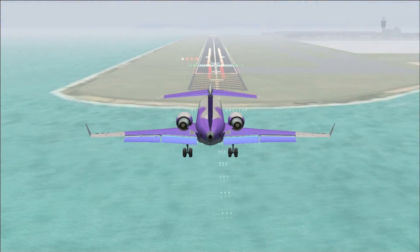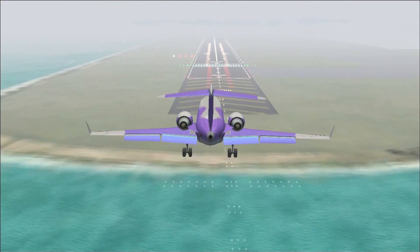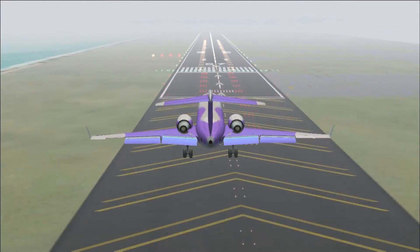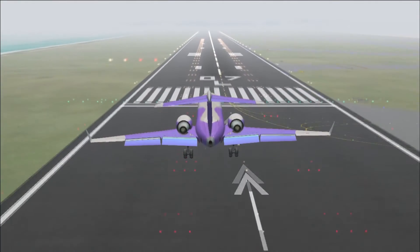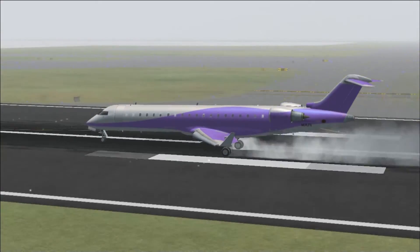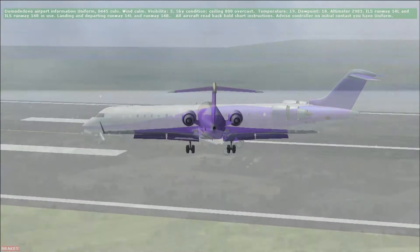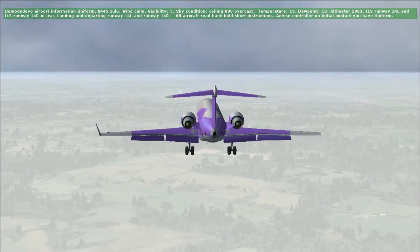Today I'm going to be showing you landing blind in the fog — basically not using any autopilot instruments at all for any of the landings. What you're seeing now is the new Hong Kong airport with just default fog, which is what Microsoft Flight Simulator has set as the range for the fog.